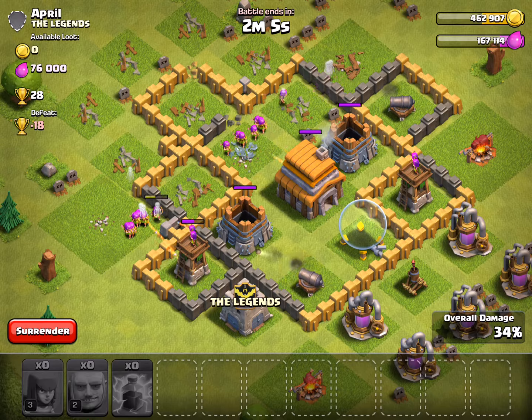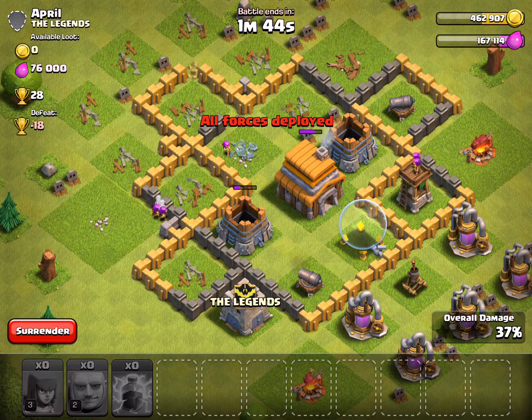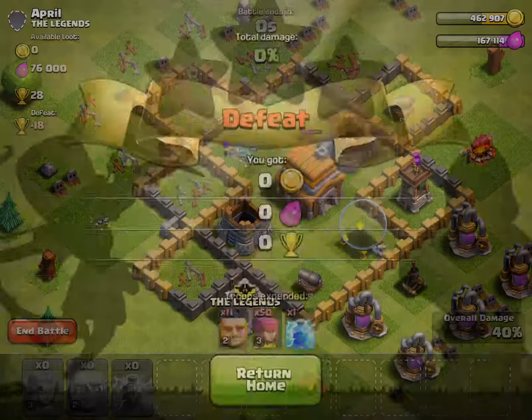I forgot about that clan castle - which could have been useful. I'm going to get the town hall - wait, will I get the town hall? I think I will! Why aren't they shooting at that one archer? Because they can't reach - that's pretty good. This is gonna take forever, I'll just surrender. You probably couldn't make it in a minute 30 seconds. No don't - you'll get more gold and elixir. No I wouldn't.